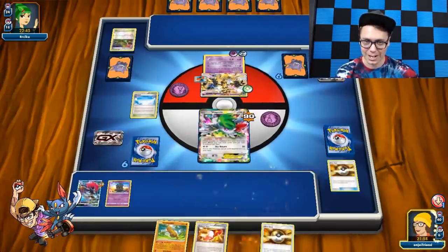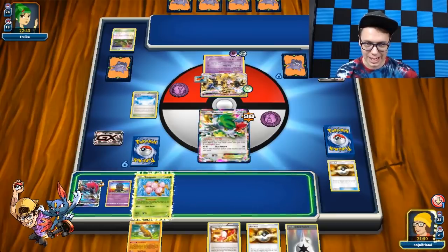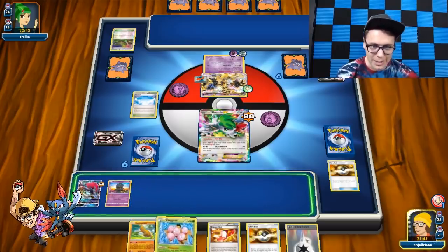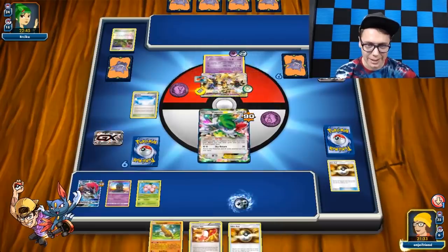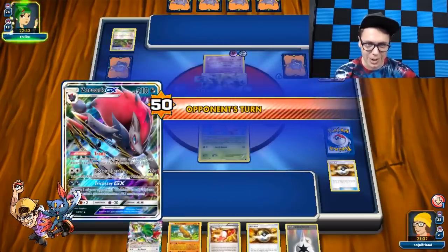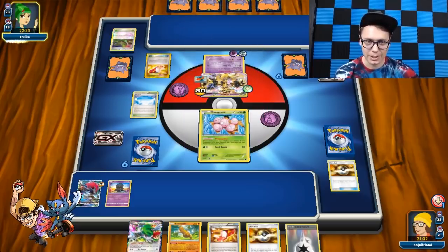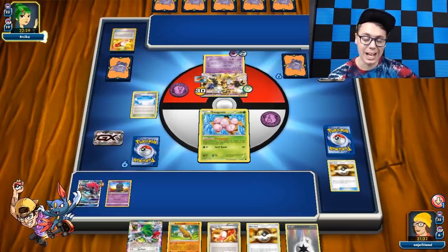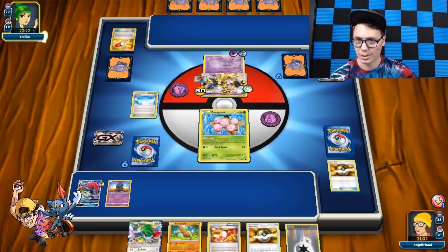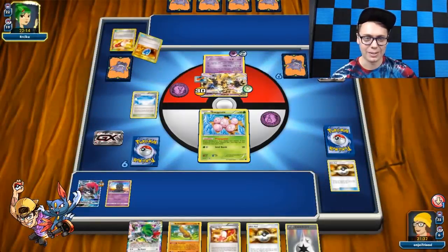I can't Delinquent my opponent right now — I could Delinquent them next turn. I don't want to give my opponent more opportunities to get benched Pokémon. They got Trevenant BREAK — we're going to need to do 80 damage, which means we need four benched Pokémon. They have no problem keeping the Shaman in the Active. They're going to end up getting Sky Returned — bet. We're going to Marshadow here and then hope we draw into a DCE. I understand my opponent's going to get a huge hand and mine is going to be small and wimpy. We got a DCE though!